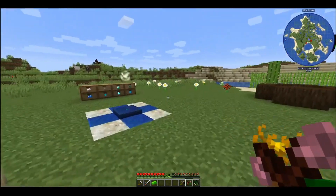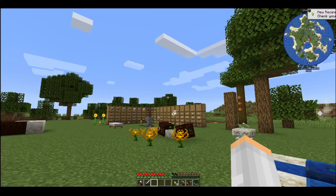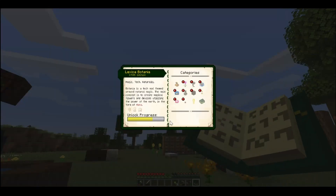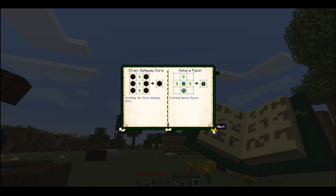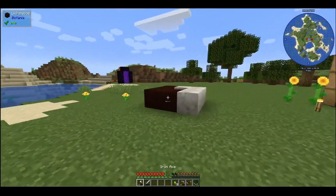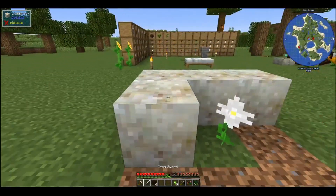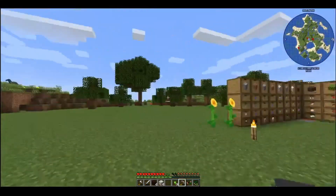I'll throw that back in there. Now we have a Terrasteel ingot that we are going to turn into Terrasteel nuggets, because we are going to make an Elven Portal. So we are going to need livingwood and that gives us the gateway core, so let's do this real quick.